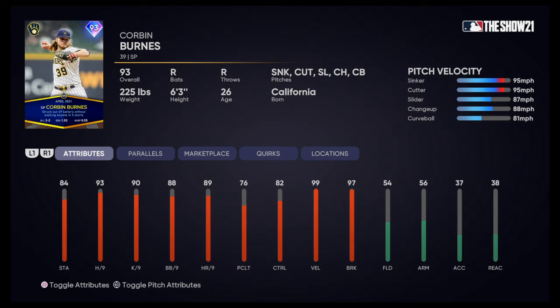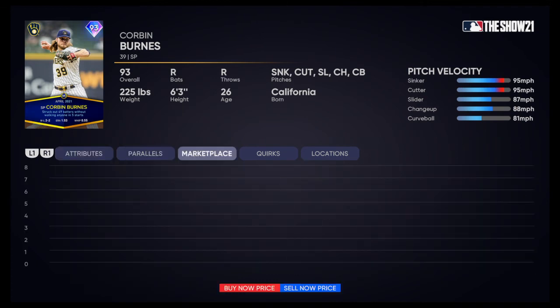Corbin Burnes is the next pitcher and he's got a nice selection of pitches: sinker, cutter, slider, change, and curveball. You certainly don't need a four-seam — that sinker-cutter combo, both at 95 miles per hour, is really good. The cutter goes one way, the sinker dives back the other way, and then he has three off-speed pitches: a slider and a curveball you can tunnel to make them look like the same pitch, plus a change-up you can drop out of the zone. This is a really good pitcher — I highly recommend him. 99 velocity, 97 break — this is a damn good card right here and you'll probably see him in a lot of rotations for at least another month.